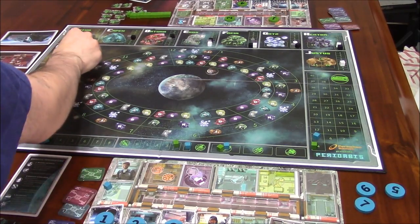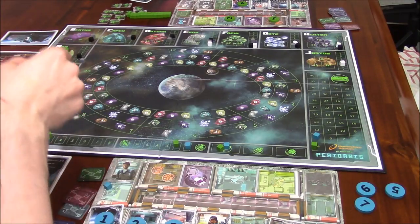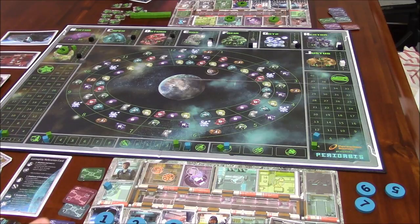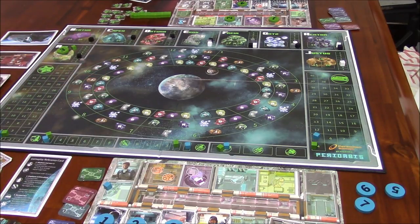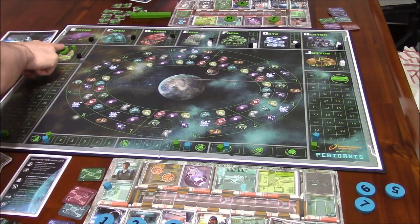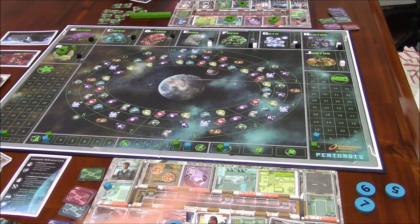So she mines gray. That ore is now gone from the asteroid. Her mining skill on gray is 1, so she gets one cube. Now, in order to transport that ore somewhere, she would need to assign another captain. She can't transport it to the merchant ship yet because she hasn't accepted a contract. But she could transport it back to her storage and then, on a future turn, sell it with the sell action.